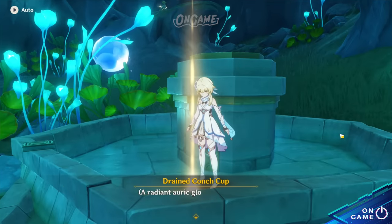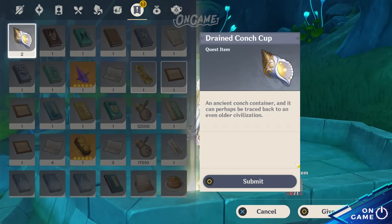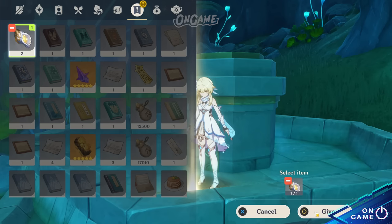After you've collected the Drained Conch Cup, head back to the Fontaine and you can offer the Drained Conch Cup to change it into the Searching Sacred Chalice.